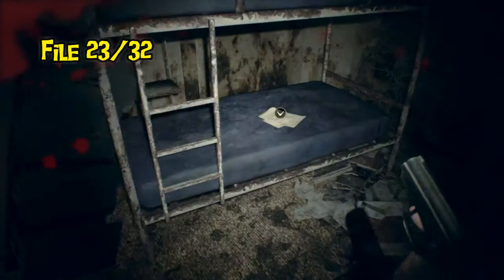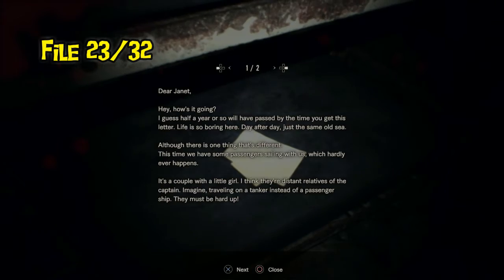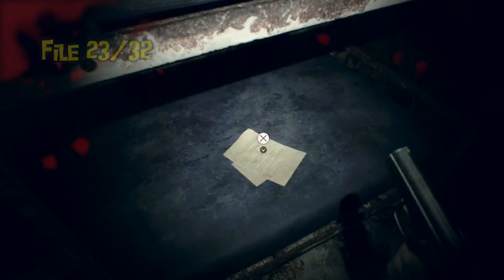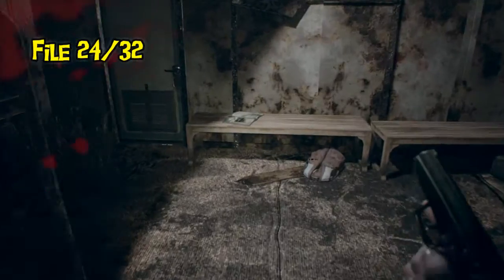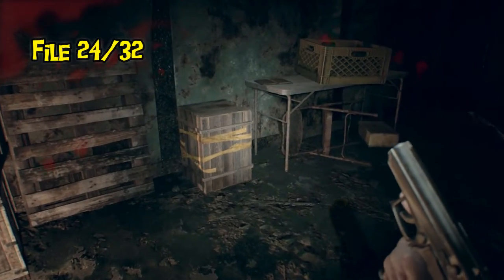Now in the bunk rooms, still before we watch the last tape, there are two files — one in this room and one in the conjoining room. There's the one over on the table.